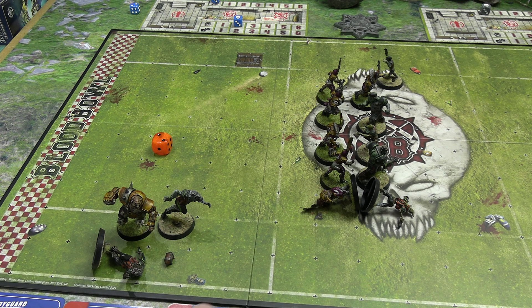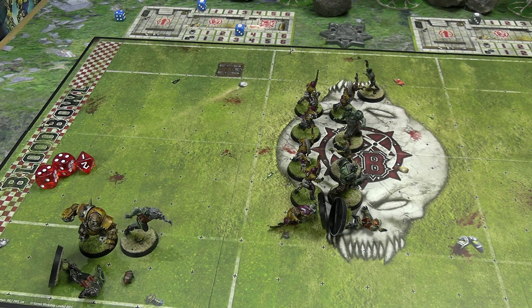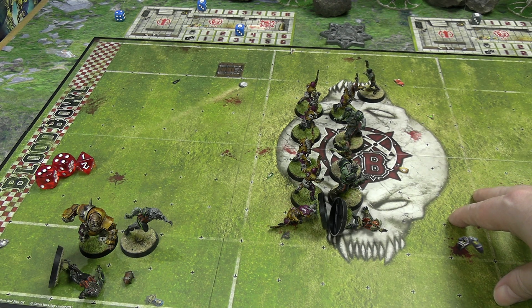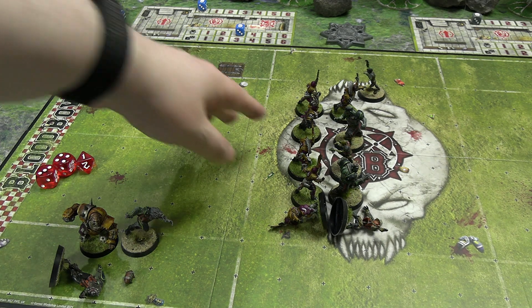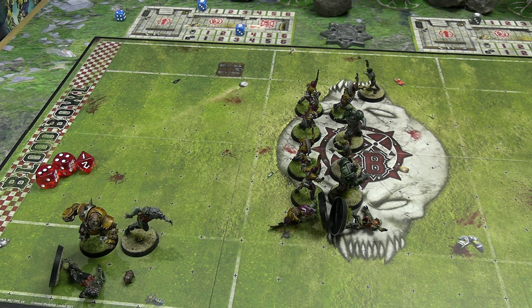For the Bogenhafen Barons, the Ogre is the only free player near the ball — everyone else is tied up in combat. All Linemen, Blitzers, and Bodyguards are strength three, same as the Werewolves; only the Flesh Golems and Ogre differ in strength. No advantageous blocks to throw since everyone is marked. Considering whether to throw a block against the Flesh Golem with support, which would make strength four versus four — just even, not great. The Bodyguard attempts a one-die block against a Lineman — a pow — knocking him down.